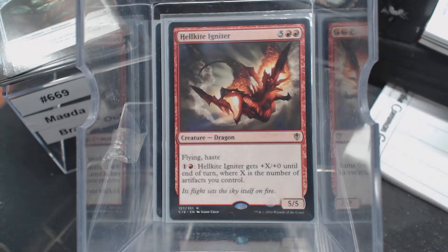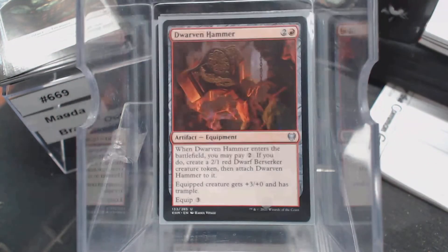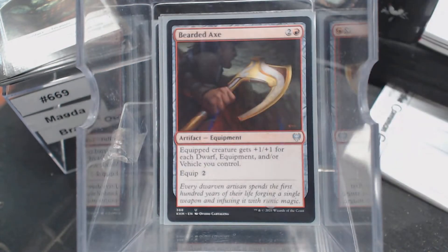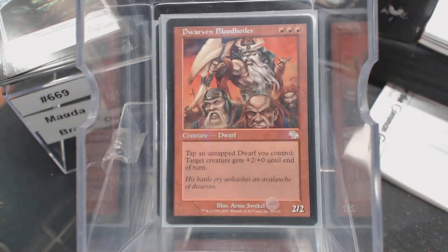I guess we can go get some artifacts. We've got Treasure Map, Dwarven Hammer, Bearded Axe. I do want to talk about the Springleaf Drum, because it has to go in there — we're looking for ways to tap dwarves. We can tap a dwarf through Springleaf Drum to get that mana.